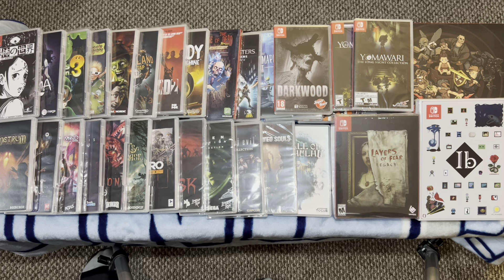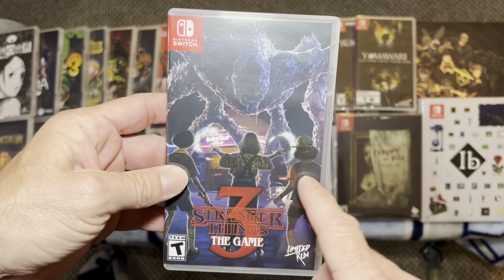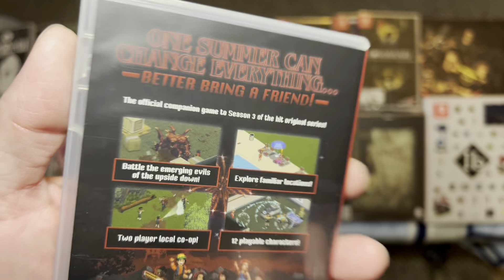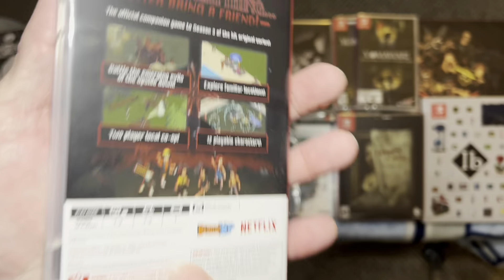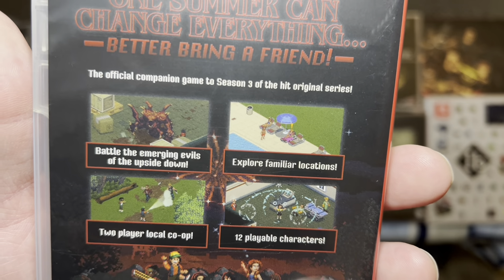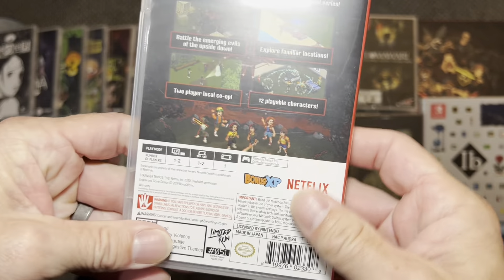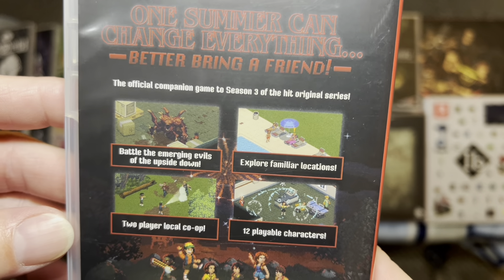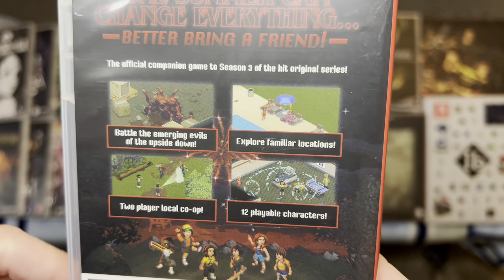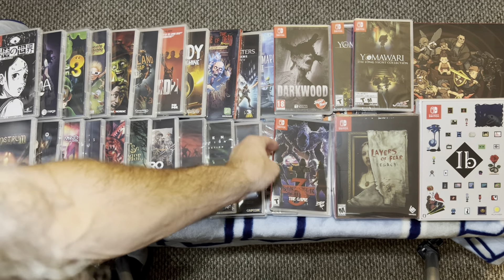Up next is another game that's already expensive: Stranger Things the Game 3. This one was delisted. Basically the game follows the exact plot of Stranger Things Season 3. If you're a fan of the show, do yourselves a favor and check this game out. It also comes with some extras, so make sure you've got all of that if you want it complete. It's a fun game — I've played it, it's not great — but if you're a fan of the show you'll enjoy it. Otherwise it's a little pricey and I don't know if I would pay for it if you weren't a fan.